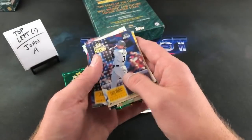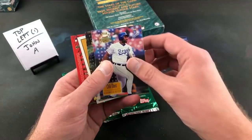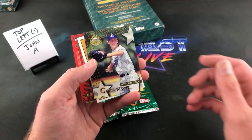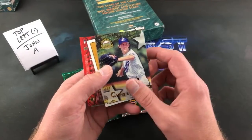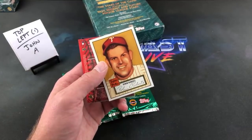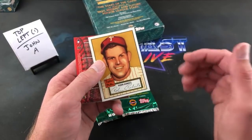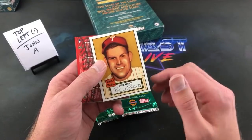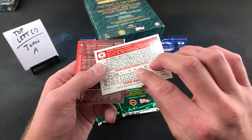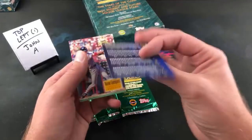We'll save those for later. Larry Walker, Chuck Knoblauch, Chili Davis, Chris Stowe — I remember the name but I don't remember how to pronounce it. Robin Roberts, Hall of Famer, with the '52 Topps design. I believe he passed away just before these were released, so he was not able to sign one. Very nice though — rookie reprint, Robin Roberts. I like that one a lot.